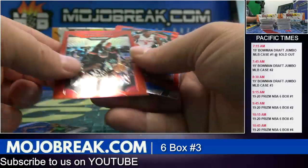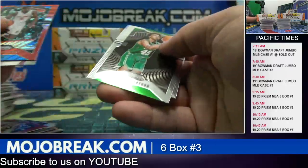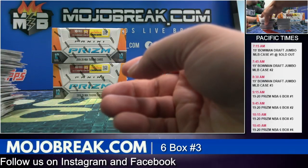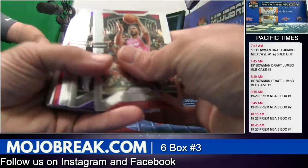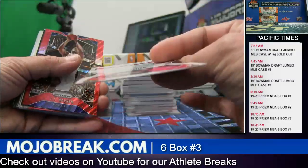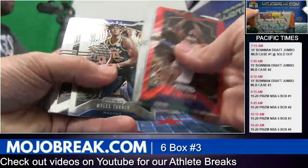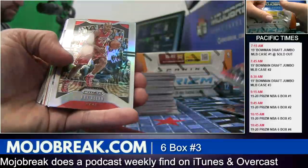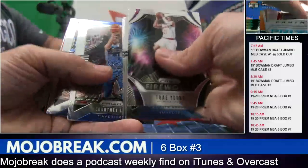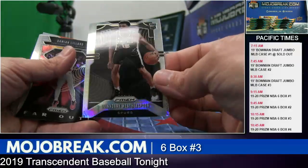Pascal Siakam to $299. Romeo in base — I feel like we haven't got a Zion base in a while. We got one last guy — probably Whiteside to $75. Got a Ray Allen, Sean Kemp. John Wall $299, Quindary Weatherspoon.